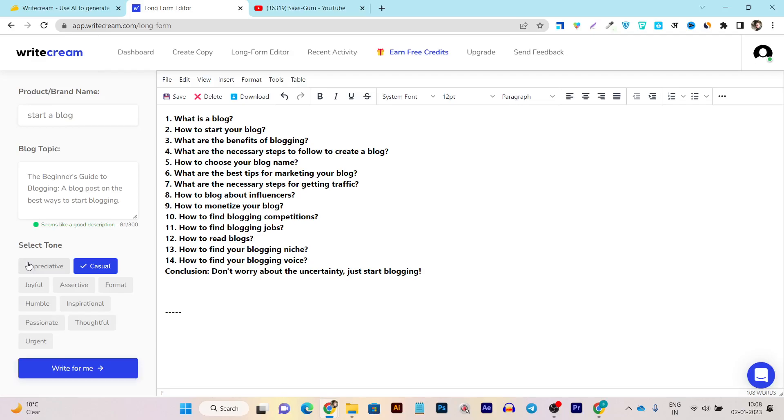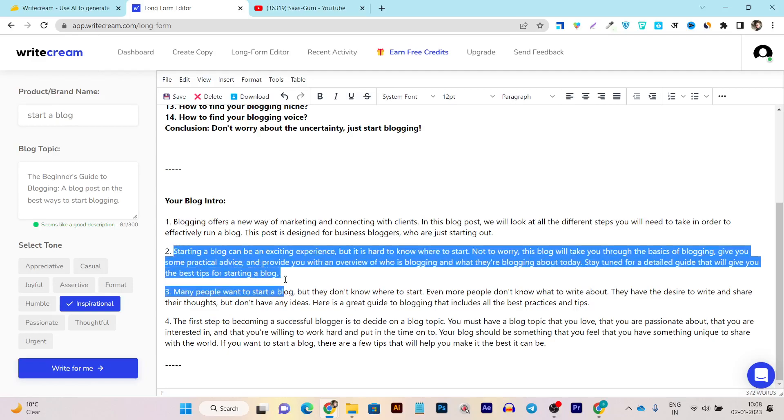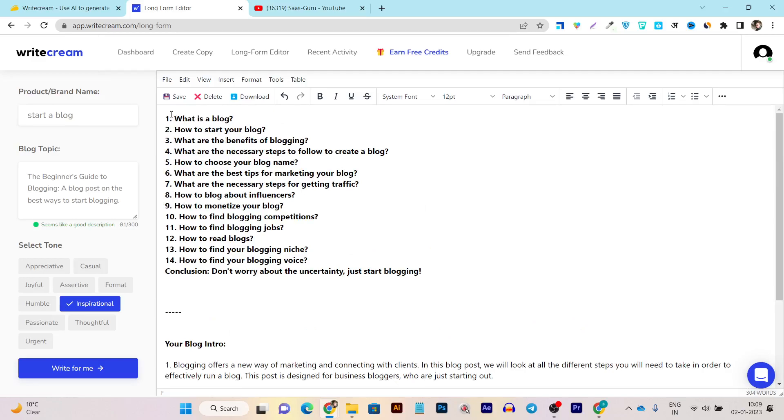There's also an option to select the tone of your writing. For example, I want to select 'inspirational' because my post gives inspiration to readers about starting a blog. I'll select 'inspirational' and click 'Write for me.' It takes a few seconds and then I have a few variants to choose from — for example this is a very good intro, so I'll copy it.